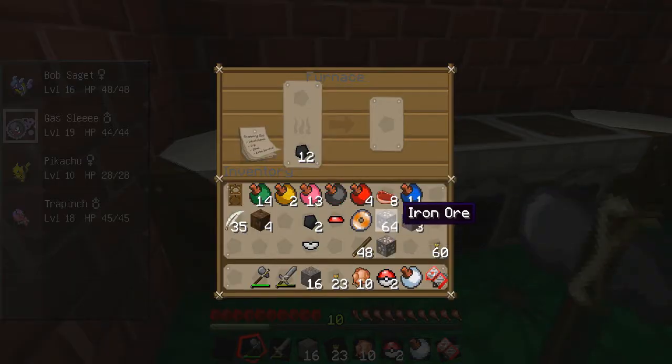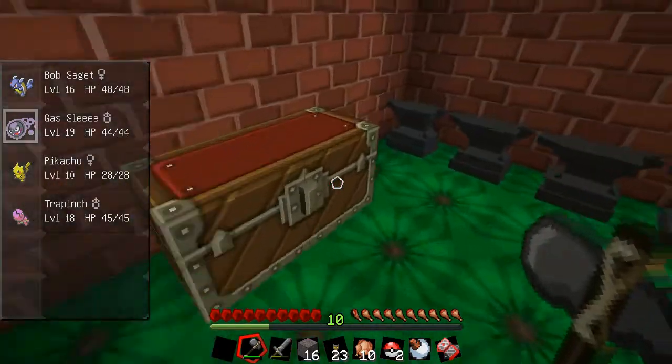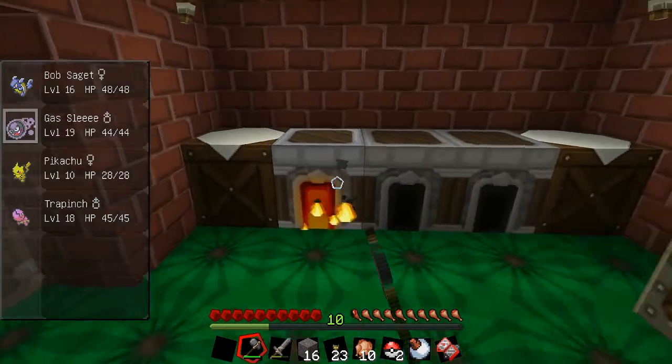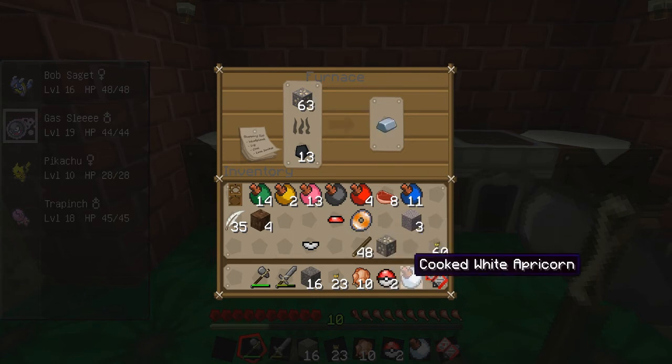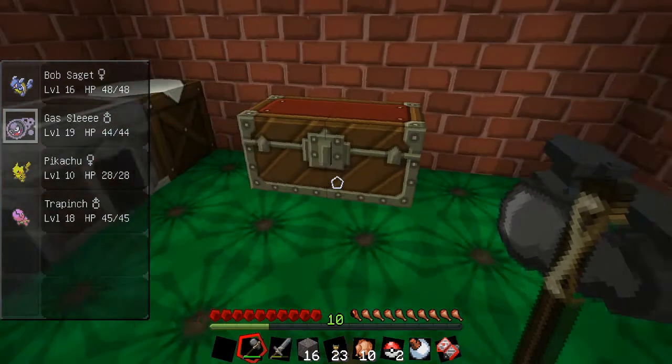Magikarp, why can't you at least escape a battle? You know it's hopeless. God dammit — escaping is determined by speed. Water Gun. It's convenient that I've got my starter Pokémon — the grass type — and my low-level water type, and we've got a desert right next to the center.